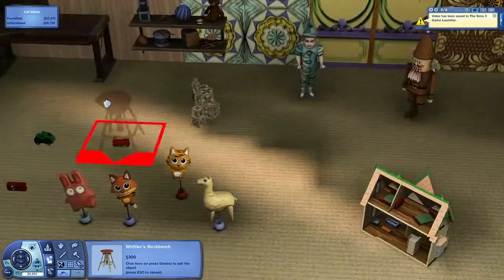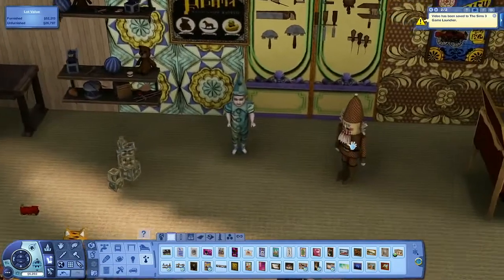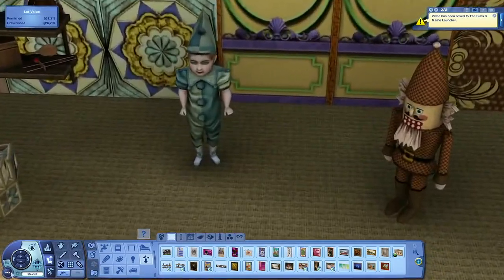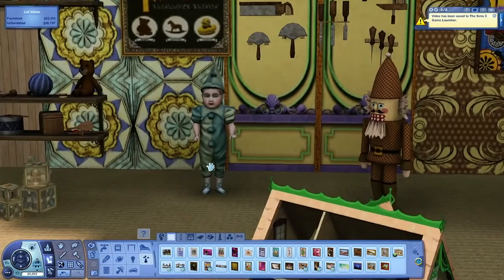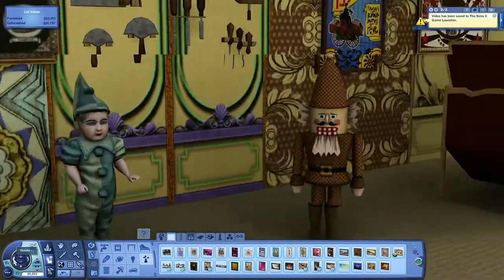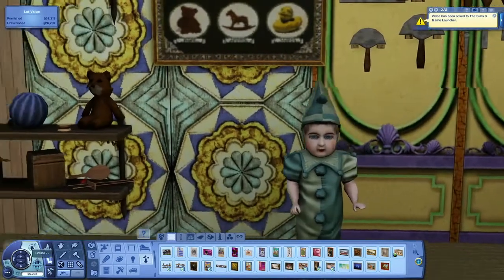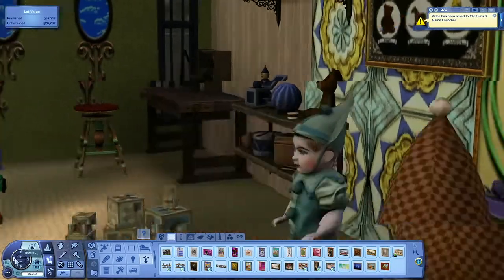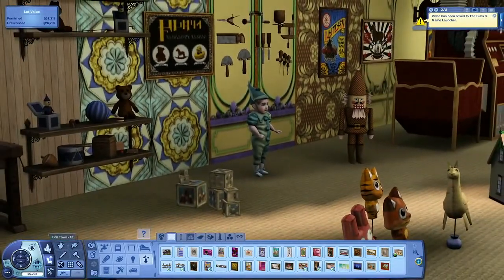This is the work stool to go along with the workbench — again, you can customize that. The nutcracker and the creepy toy statue. The modeler who made this had a little bit of a sense of humor — if you turn it, the eyes of the doll actually follow you as you move the camera. That's super creepy, but this one was really fun to come up with.